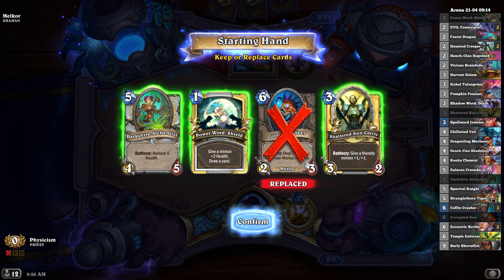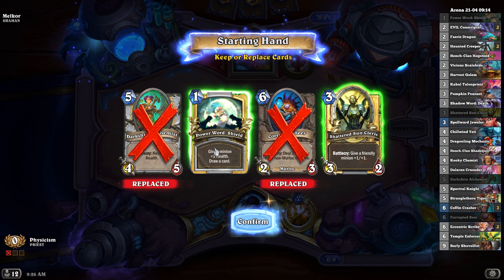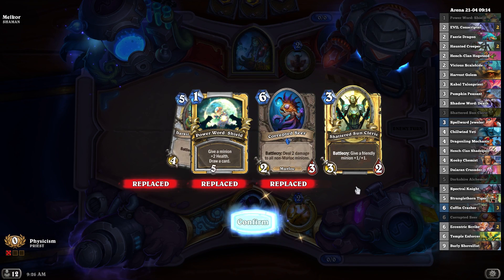He could even have Murloc, so I'm definitely not keeping this. Or this. Or this, really. I need to Mulligan for two-drops.